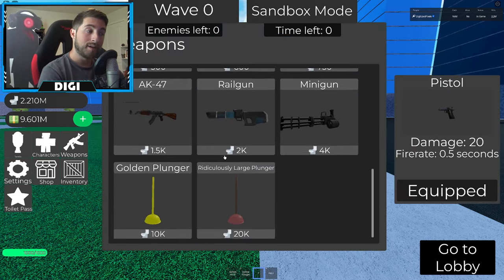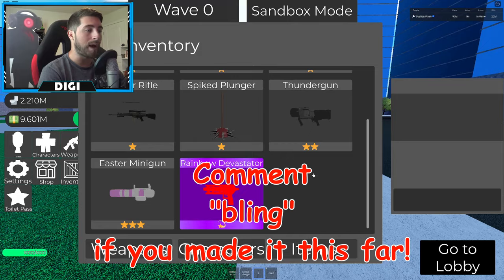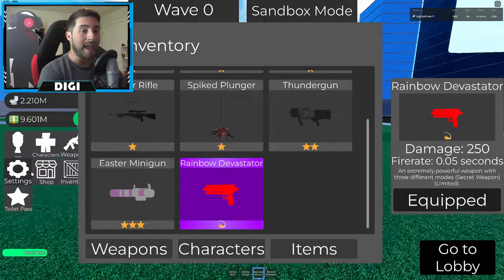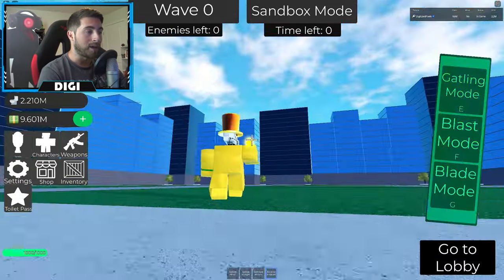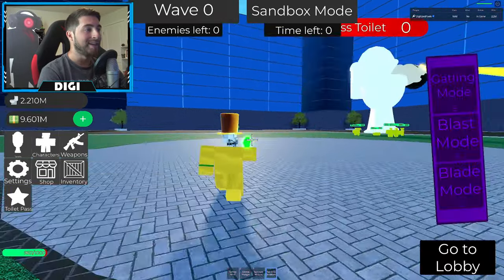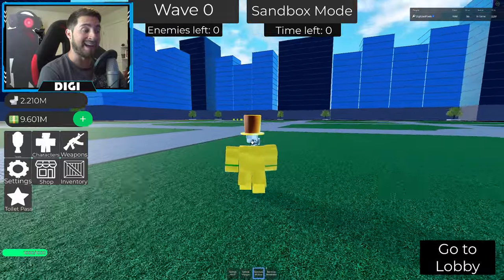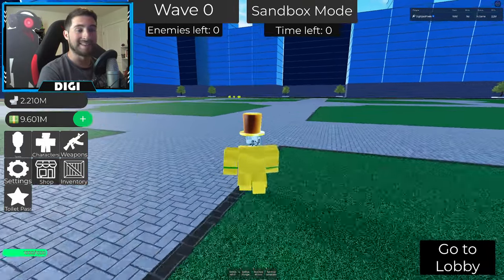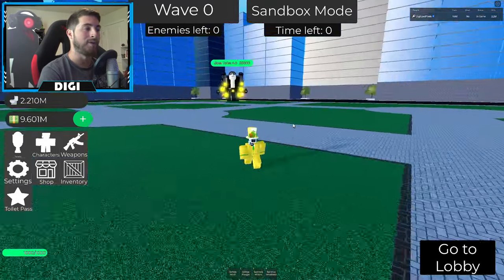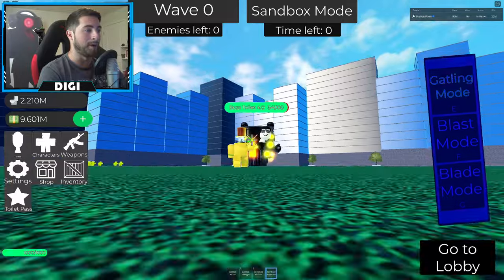Those are the only three default abilities, but let's see if we can use other weapons. Can we equip the Rainbow Devastator? We can equip it — oh my gosh, that's crazy! So not only can we use that... I think this might be a little broken. Let's go ahead and get Boss Toilet 4.0.